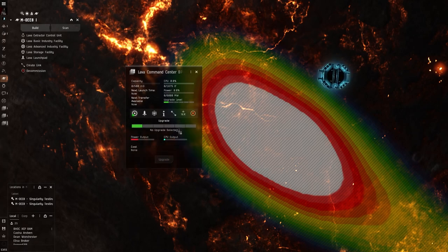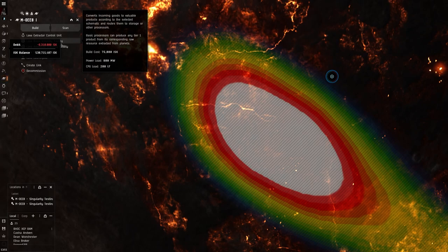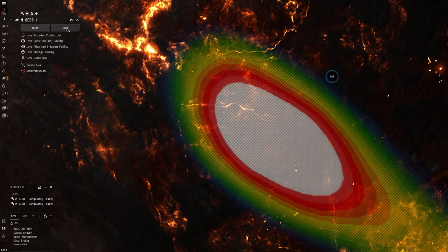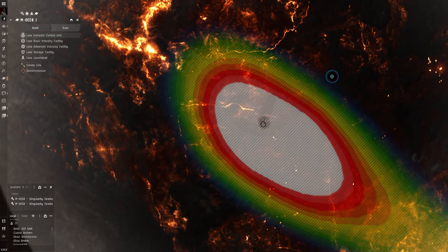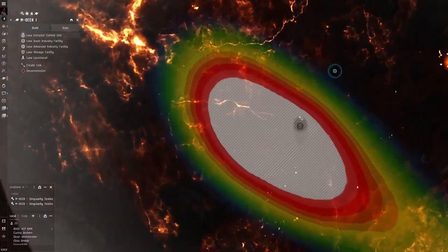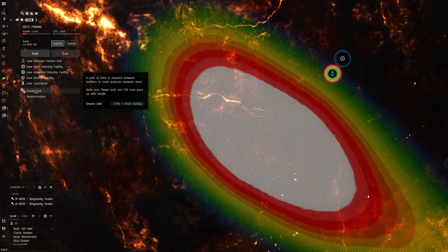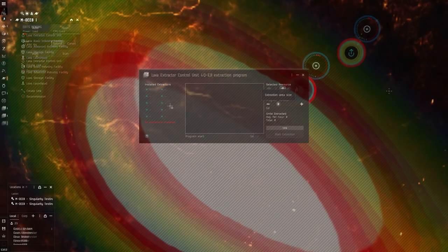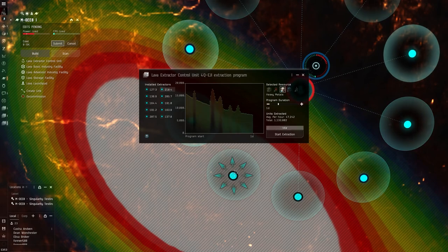We'll go ahead and get this one upgraded all the way because the way I'm going to be setting these up, you're going to want command centers five. We're going to be using the maximum amount of things here — all the power and CPU and all that. The next thing we want to do is actually get our extractor control unit set up. We want this somewhere where the radius is covering the white area we've selected, so I'm going to butt it up right next to the command center and create a link between these two. I'm going to set this for one day, 24 hours, because that is the lowest per-cycle time.